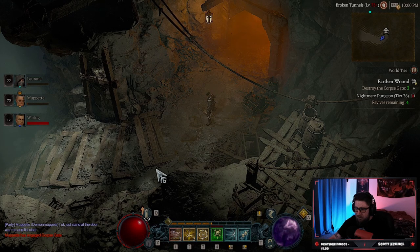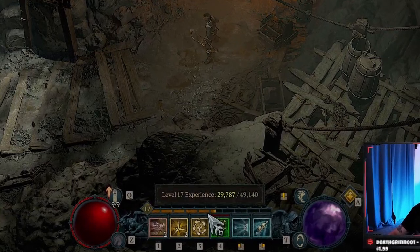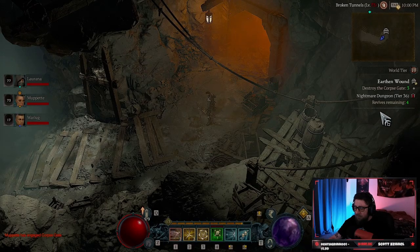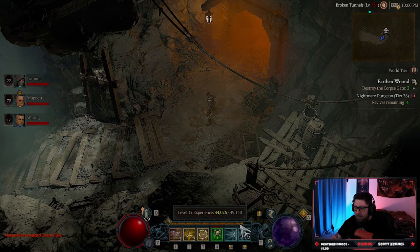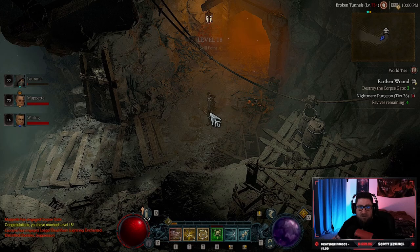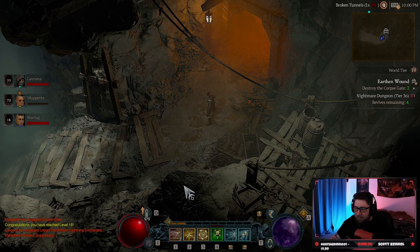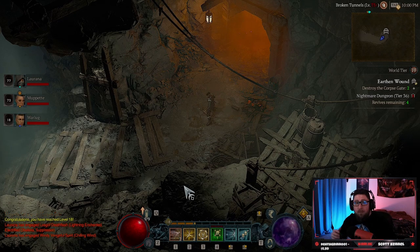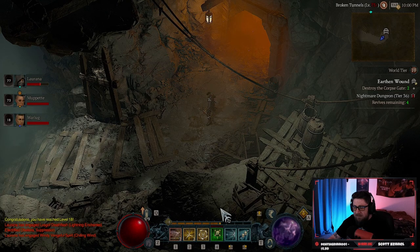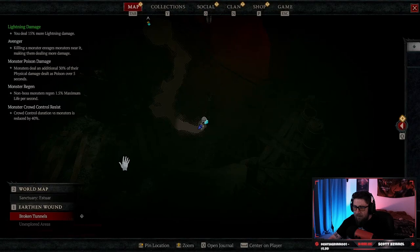My teammates are going to destroy this dungeon and you can see my exp bar going up — watch these jumps. We're doing a Nightmare Dungeon level 36 on World Tier 4, and all you have to do is stand at the entrance, just like you would in Diablo 3. I didn't pop a consumable because I don't have any, and I'm also not gaining the additional bonus exp from being next to my teammates.